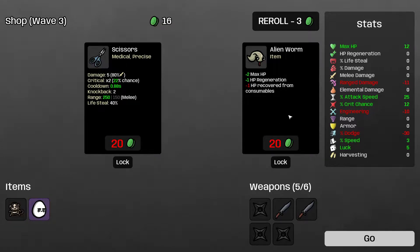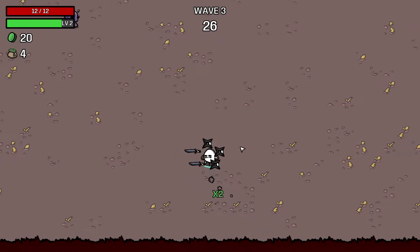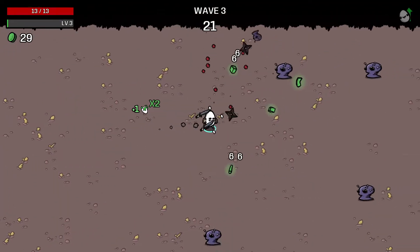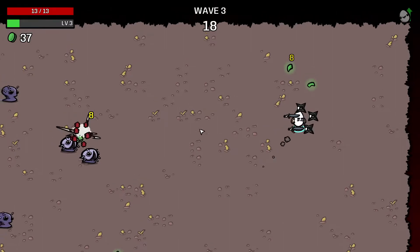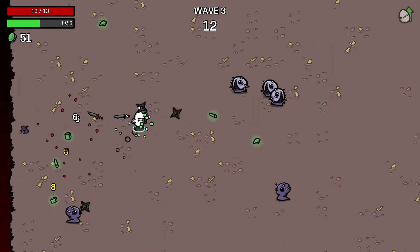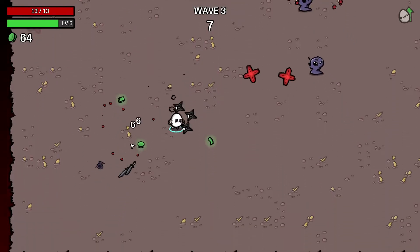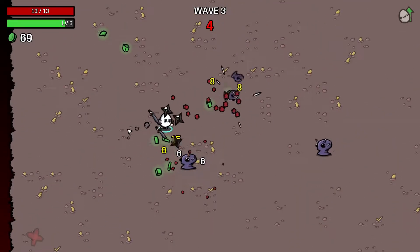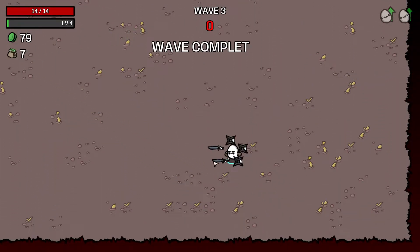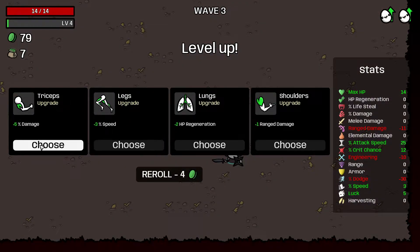Generally what I want to go for is two knives and four shurikens — it could also be three and three, but four and two seems to be a pretty good distribution. It allows me to soften things up nicely from a distance, and once enemies get close the knives just poke them down instantly. Knives are also very good for poking down heavy enemies because they deal such tremendous damage. The crit multiplier on knives is actually very high — that's essentially their special shtick.